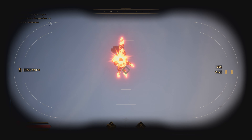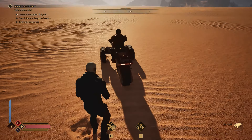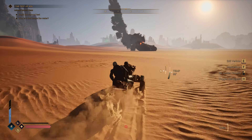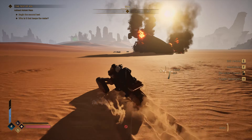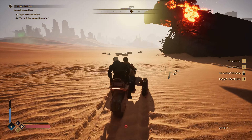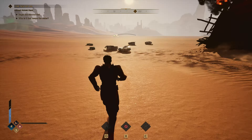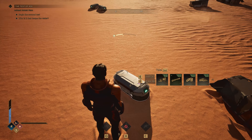Heading out to explore can be a dangerous experience. Certain dynamic events will occur — in this case, the War of Assassins has claimed a new victim: a ship falls from the sky, spilling its loot all over the sand. You head out to harvest and gather as much as you can. The problem is this is extremely visible to everyone in the nearby area. In a PvP area you might come into competition with other players; in a PvE area, other players might race you to the loot.